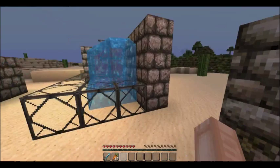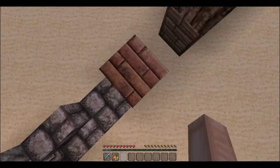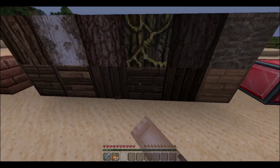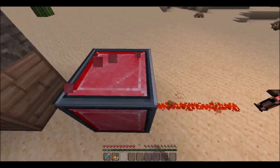Here is cobblestone, clean stone — that's the mossy cobblestone, this is mossy stone, that's normal stone, that's chiseled stone, and there are stairs. That's brick — it looks cool but a bit too much like wood. These are the woods: this is oak wood, that's birch, that is spruce, these are jungle, that is dark wood, and that's acacia wood.